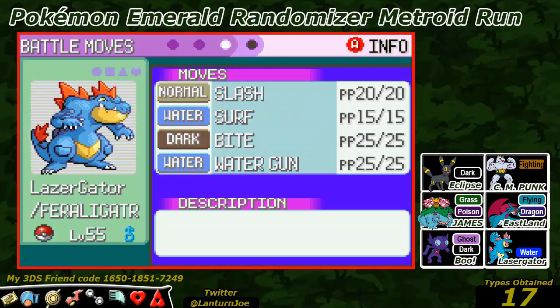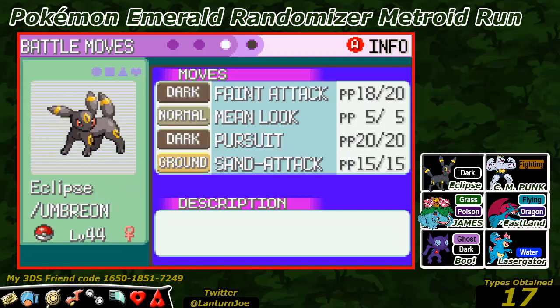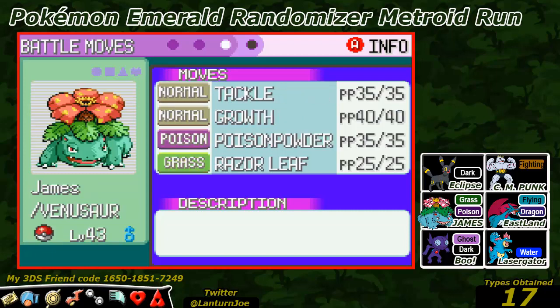Laser Gator is level 55 with the moves Slash, Surf, Bite, and Water Gun. Laser Gator will not be gaining any more levels in grinding because he is at the maximum. Eclipse is level 44 with the moves Faint Attack, Mean Look, Pursuit, and Sand Attack. James is level 43 with the moves Tackle, Growth, Poison Powder, and Razor Leaf.